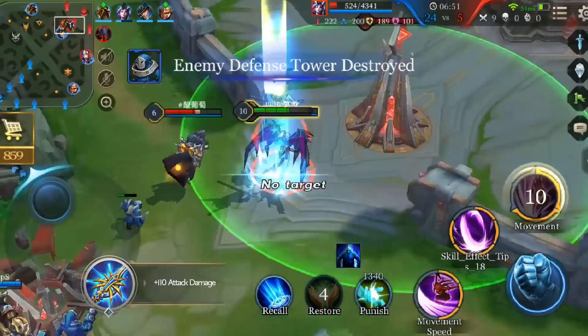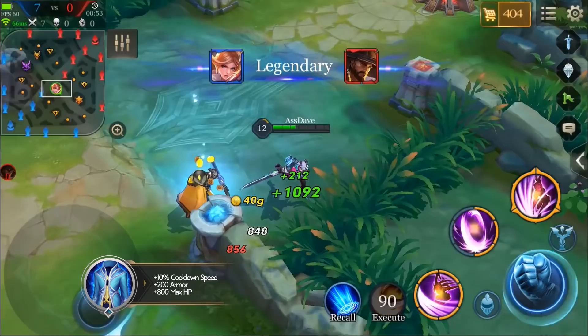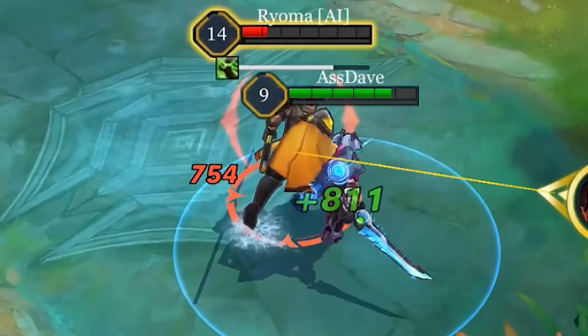Rainbreaker and Throne of Truth ensure Butterfly's every engage is a guaranteed kill. Leviathan and Frostcape provide Butterfly with the necessary tank stats to survive long enough to trigger her passive and decimate the entire enemy team. On top of that, Frostcape's passive also provides Butterfly lots of slow effect to ensure her prey can never get away.